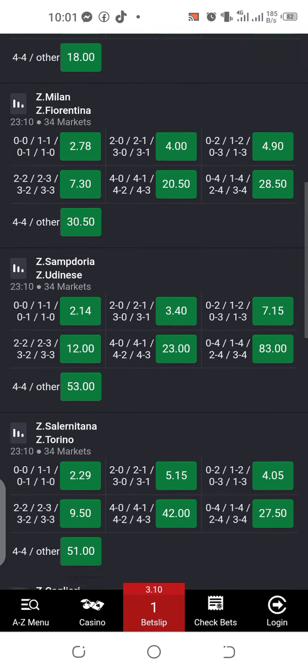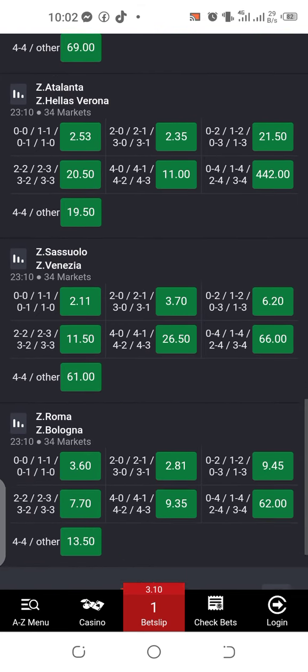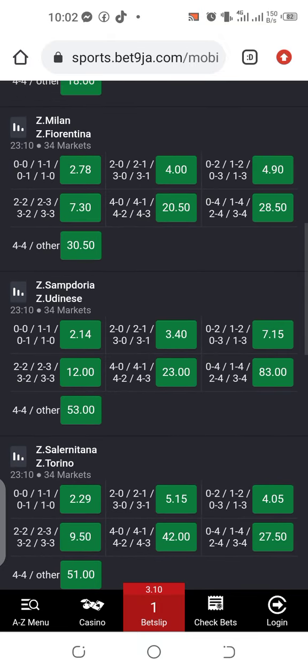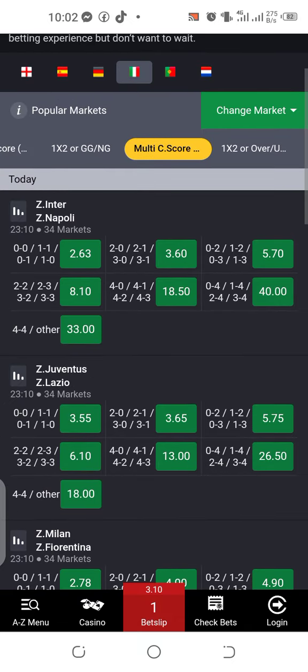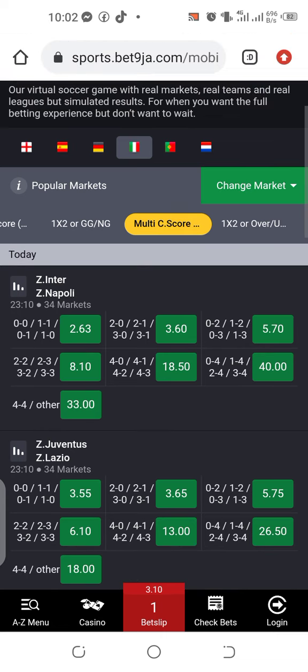The one we see is 8.10 on top — the one we are looking for is not here. That is the odd you use to get over 2.5. I'll come back and upload it for you guys once I study them. This is what you use to get sure over 2.5 through multi correct score — the second multi correct score, the one on the right-hand side — to get sure over 2.5 or double chance 12.